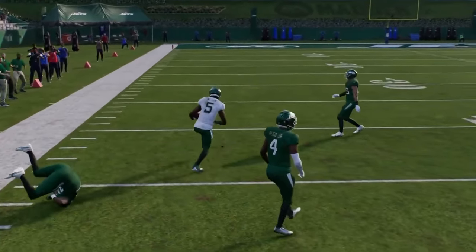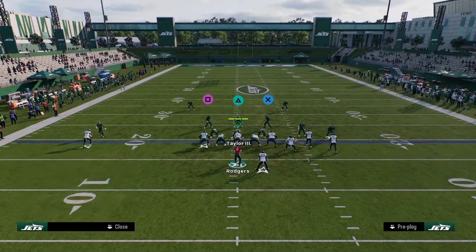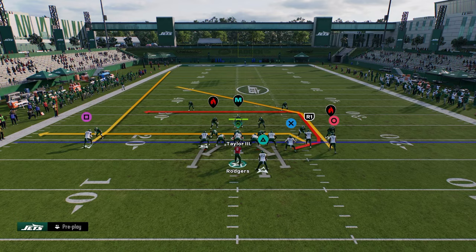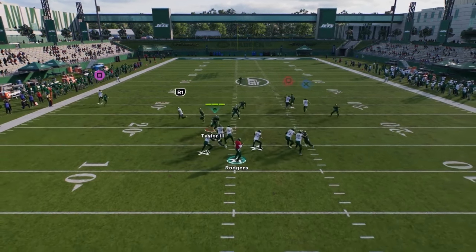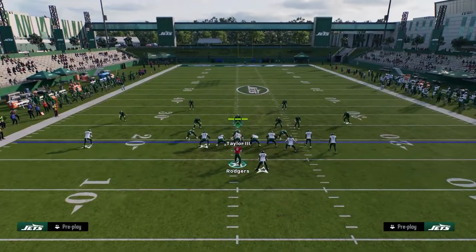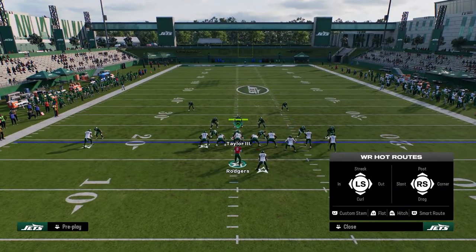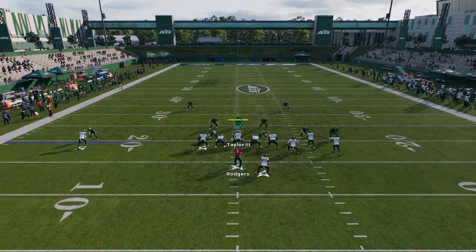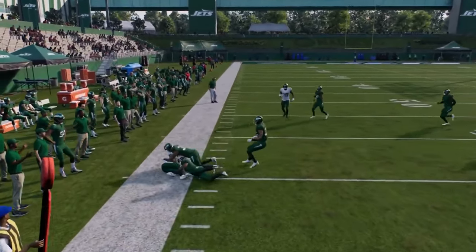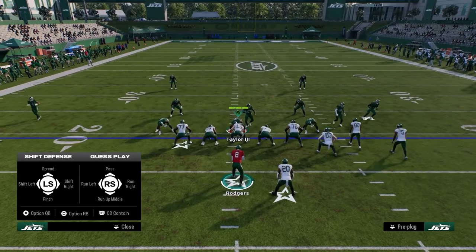The whole idea with this dagger setup is we're really attacking the left side of the field with these routes. Against man, a lot of times that drag is going to be there for you right away.